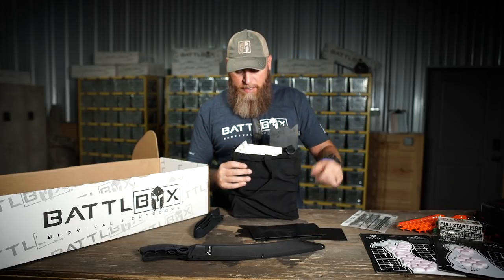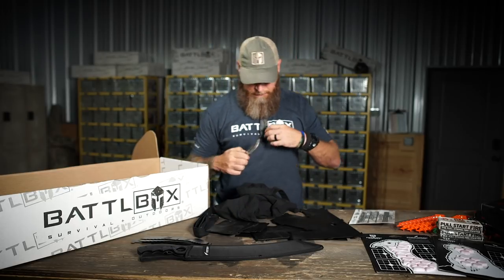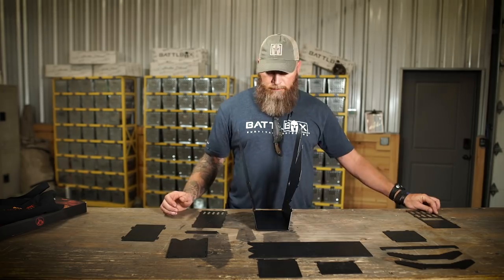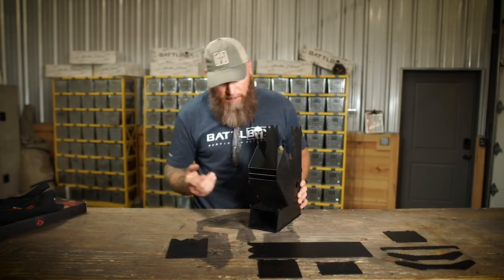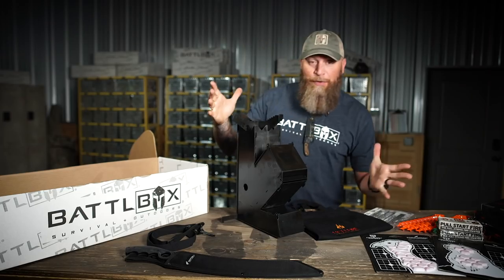It's got high-temperature black paint like they put on high-dollar grills. Several parts - each piece is numbered and has letters on it to help you put it together. So piece number one has A's down one side, B's down the other, C's across here, D's across there - you just match up the other parts in numerical order to the letters. The first time you put it together it'll be a little weird, but once you've done it you'll be good to go. Put this bad boy together and you're left with a freaking sweet rocket stove.